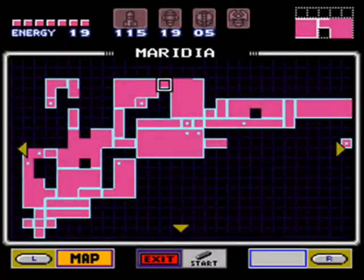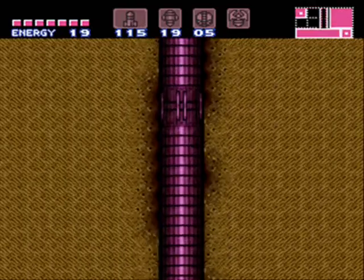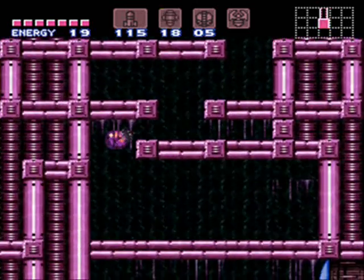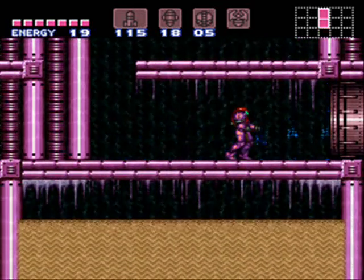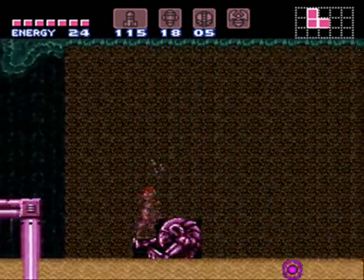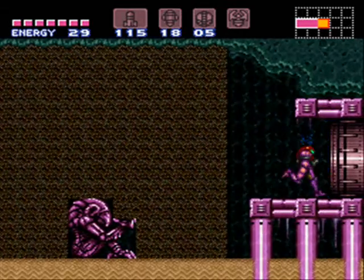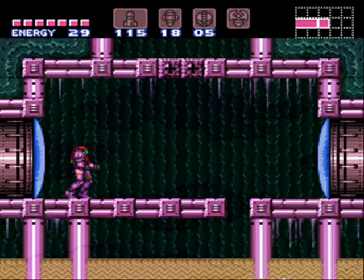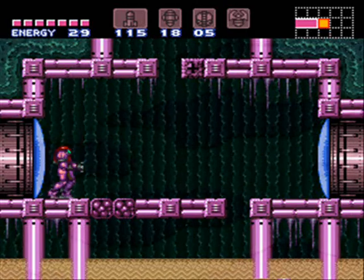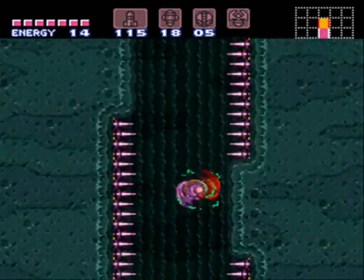You can get a Spring Ball down this way too, which of course is another very good item. Spring Ball, I find, is kind of hard to place in hacks. It either seems like I'm placing it too early, or it's too late where its usefulness becomes diminished — because it's really only useful for going through morph tunnels and jumping up through them faster instead of waiting for the bomb. The later it is, the less useful it becomes. But you don't want to give it to somebody so early where it's just all easy; you actually want to make it seem worthwhile to collect.